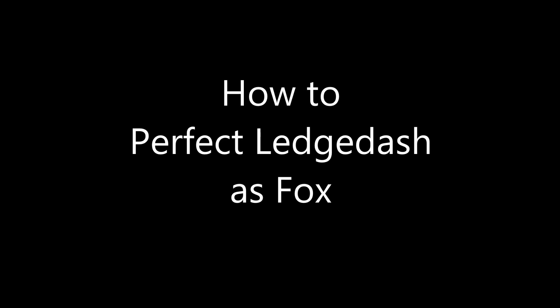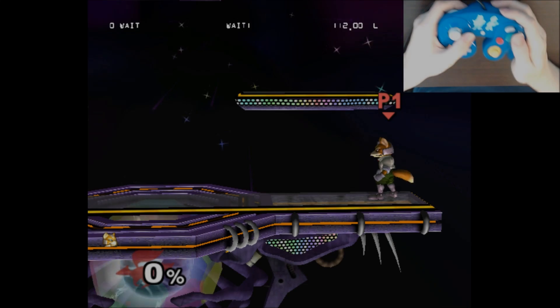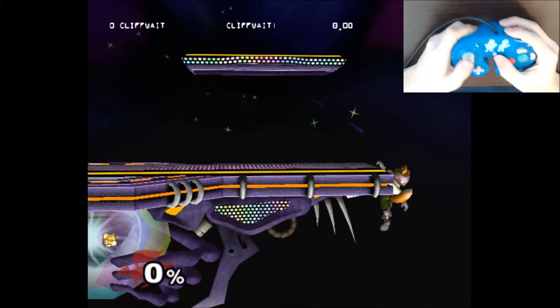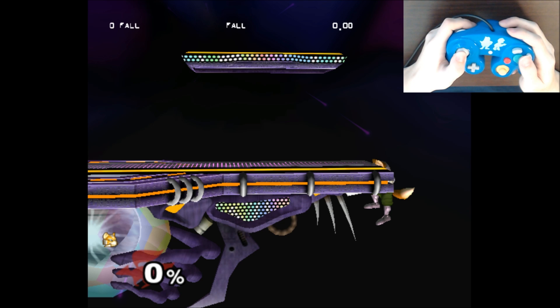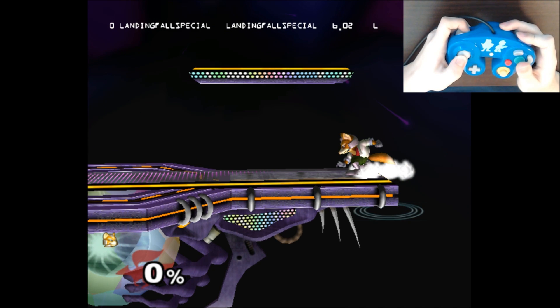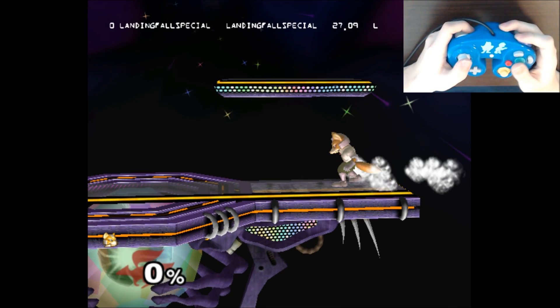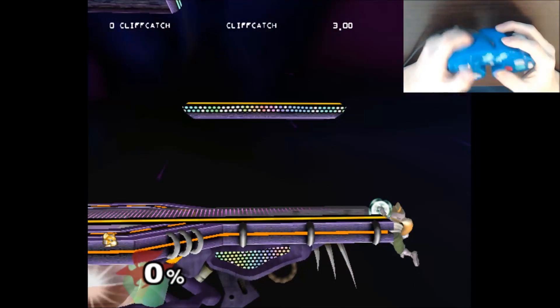Today I'm bringing you a tutorial on how to perfect ledge dash as Fox. The basic concept for a ledge dash is you press down to drop from the ledge, roll your control stick to 45 degrees down forward, double jump, and air dodge. Doing this perfectly requires precise timing and knowledge, as there are many things that can affect how to perform a ledge dash and how effective it is.